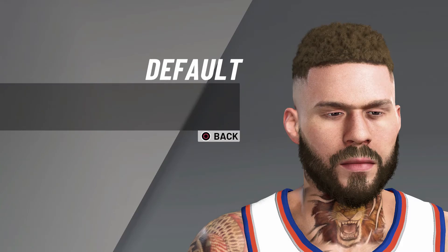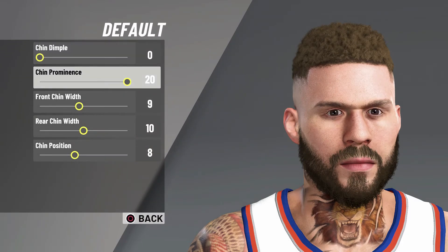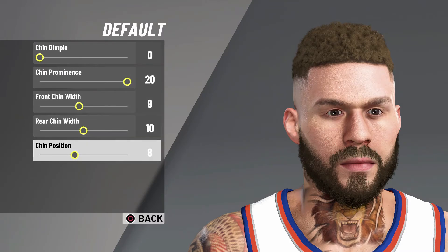For the chin, pick the default chin. Chin dimple zero, chin prominence 20, front chin width 8, rear chin width 10, and chin position 8.